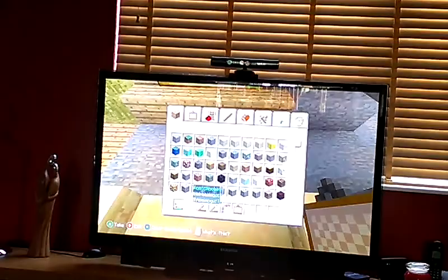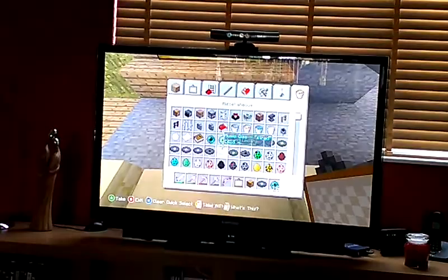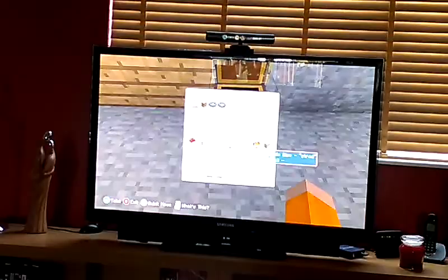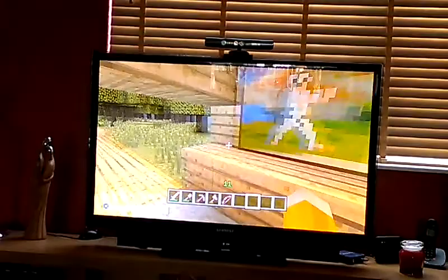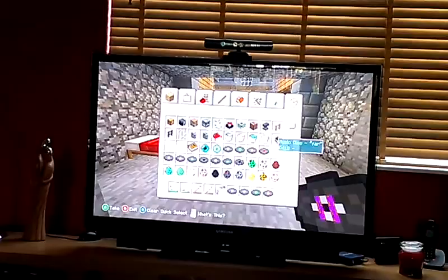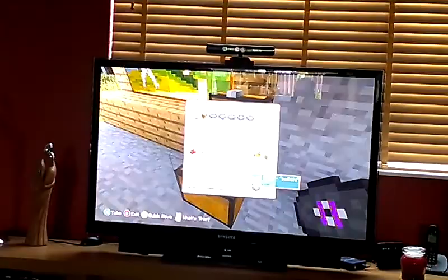Then I'm going to get a chest so I can put some music discs in, and I will probably get more. I'm nearly done with my living room — all I need to do is get some music discs. I'm just getting all these, and I'll come back for some more. I'm nearly done, so just wait for me.